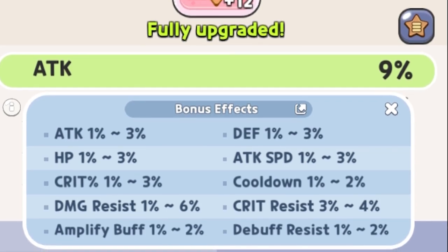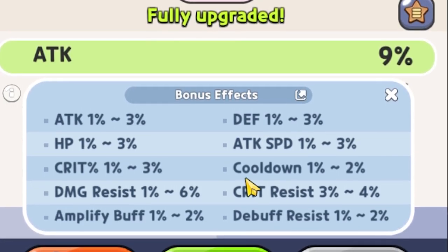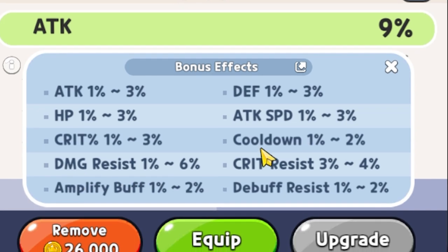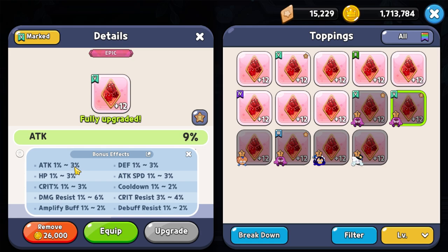When it comes to substats, the three main important ones to always pay attention to are damage resistance, cooldown, and attack. Some honorable mentions for substats to focus on would be crit percent and attack speed. When you're first starting out, you have to use what you have — you might not have enough toppings in your inventory to really pick and choose which ones to level up or which substats you're going for.